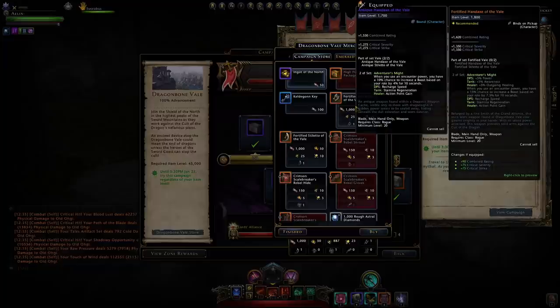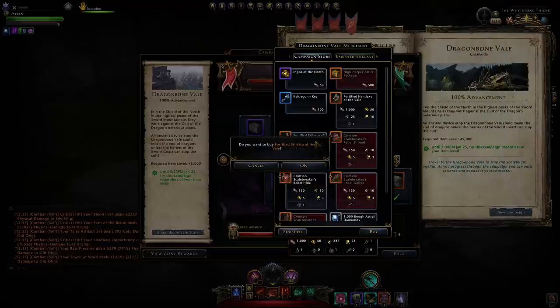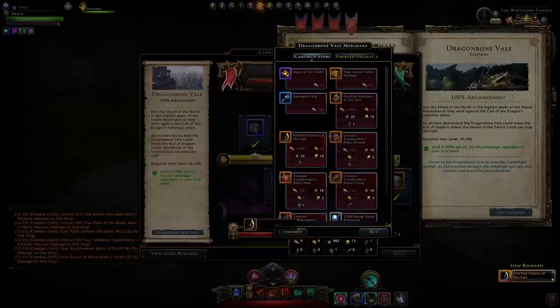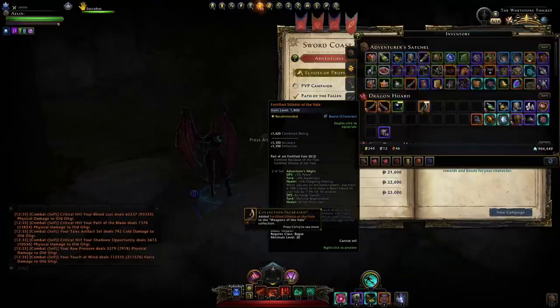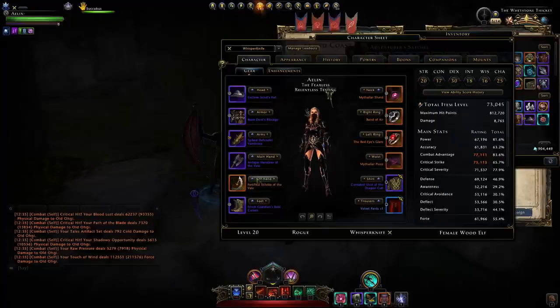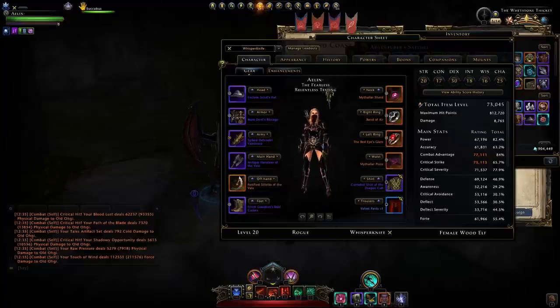Once you have everything you can exchange for either piece. Let's claim the offhand — it's now legendary in our inventory. You can see it's bound to our character, so make sure you're grinding this on the character you want it for. If we equip it, we can see it's been removed from the old slot since we upgraded it — and it has no weapon modifications.